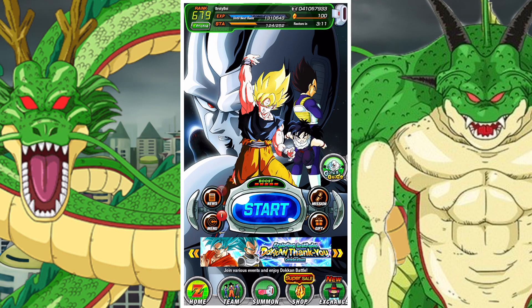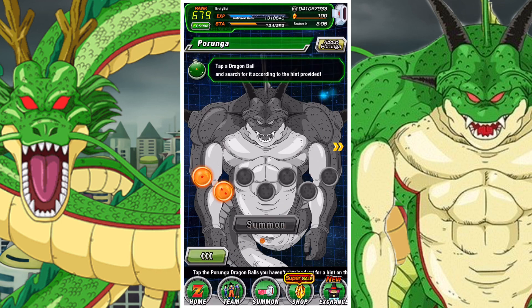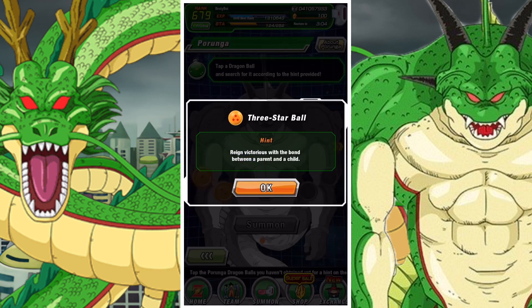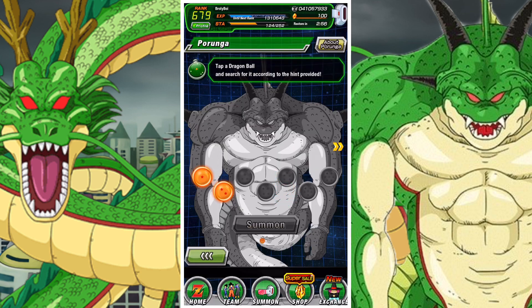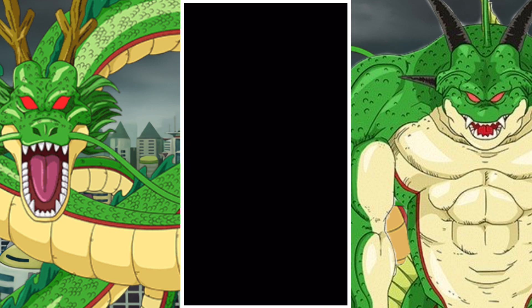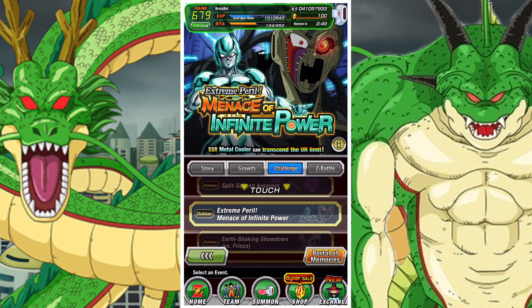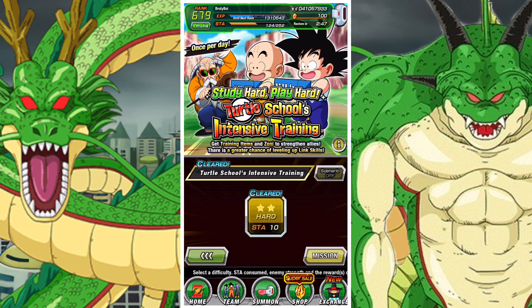G'day and welcome back to another DBZ Dokumetal video. In this video we are going to be taking a look at how you can get your hands on the 3-star Dragon Ball for Set 1 of the Porunga, which is part of the thank you campaign. This is Rain Victorious with Bond of Parent and Child, and basically this just means you have to clear one stage with a Bond of Parent and Child member on your team.